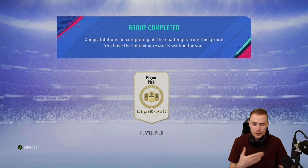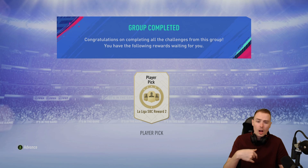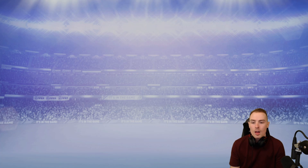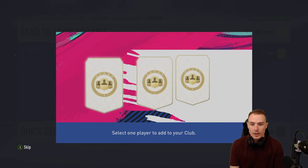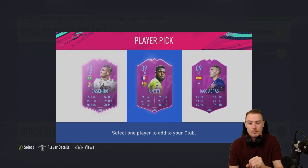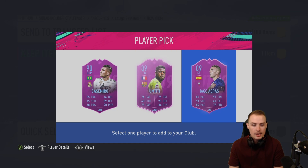Now it's repeatable, so we can do it over and over again and take the other players. Take a duplicate Casemiro - if you use Casemiro in an SBC, you can take Casemiro again for technically the first time. Here we can see the player pick. We now get to choose from Aspas, Casemiro and Umtiti. The reason I'm not taking Aspas is that for the stage of the game we're in - we're going into March now, Team of the Season is approaching very quickly.